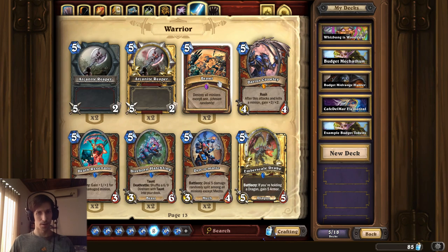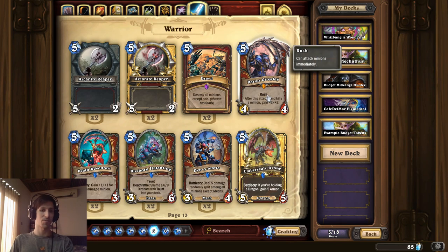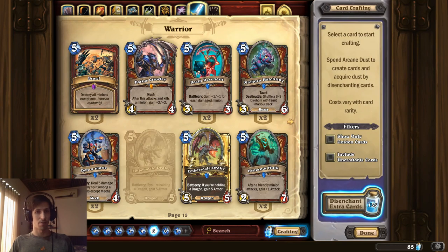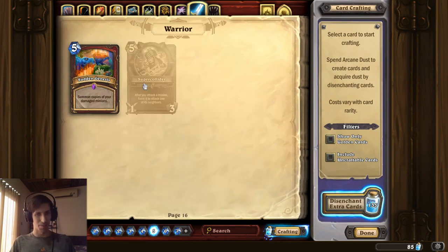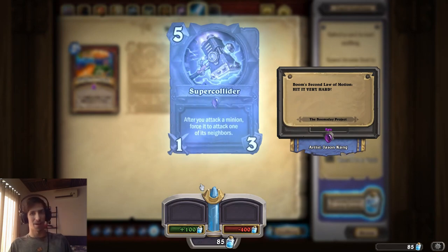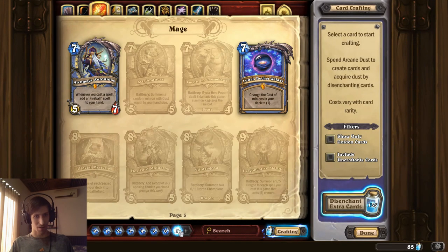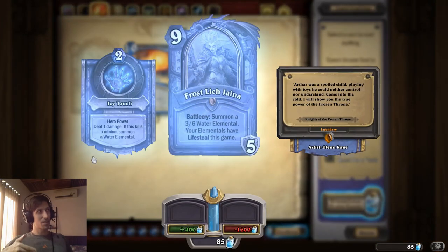In terms of a late-game control warrior, you'd be talking about cards like Brawl, and cards like Darius Crawley that fit into a lot of those kinds of decks. Some other epics that are almost considered necessary would be things like Super Collider. Then over in Mage, you'd be talking about cards like Frost Lich Jaina for sure. These cards are so important for those kinds of decks that if you don't have Frost Lich Jaina and you're trying to build a control mage deck, it simply doesn't work.